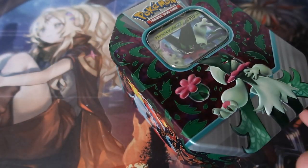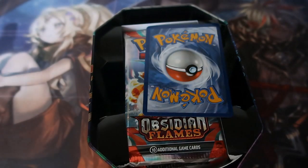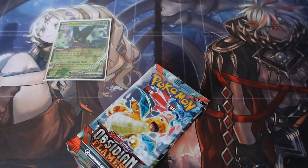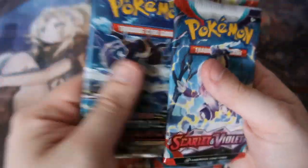I picked this off — it's a Meowscarada EX tin. It looks like it hasn't been tampered with, which is great. There's the cardboard out, here is your code, there is your promo — very nice. We'll sleeve that up. That is a Yu-Gi-Oh card sleeve, never mind! Let's take them out. We'll keep the tin for now. You get Obsidian Flames, Obsidian Flames, Scarlet Violet, and Astral Radiance from Sword and Shield.